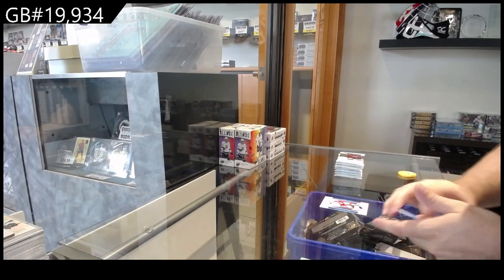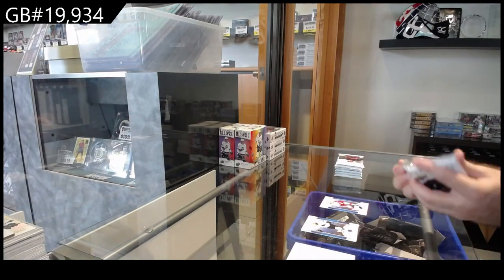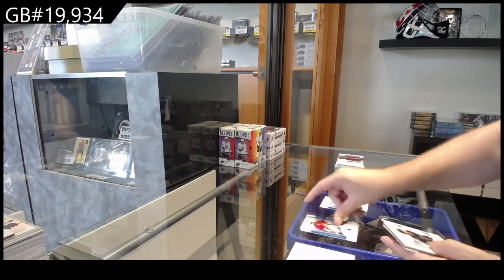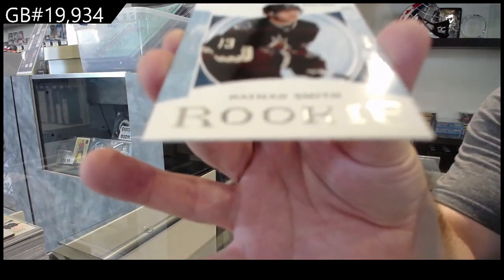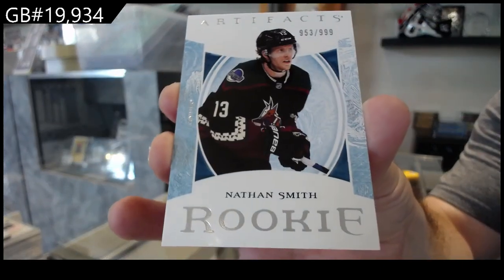Number to 199 for the Red Wings of Cider. We've got a rookie, number to 9.99 of Nathan Smith for the Coyotes.